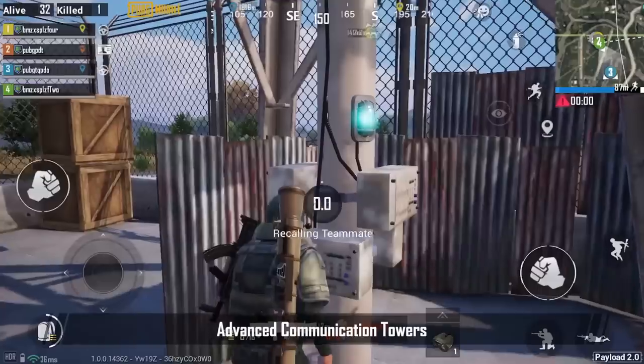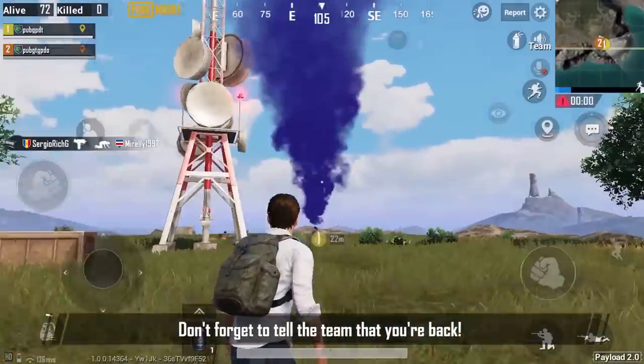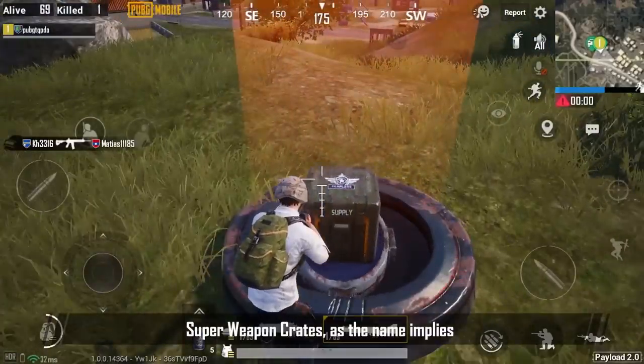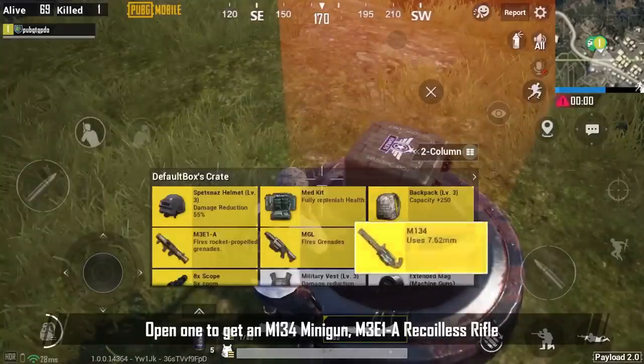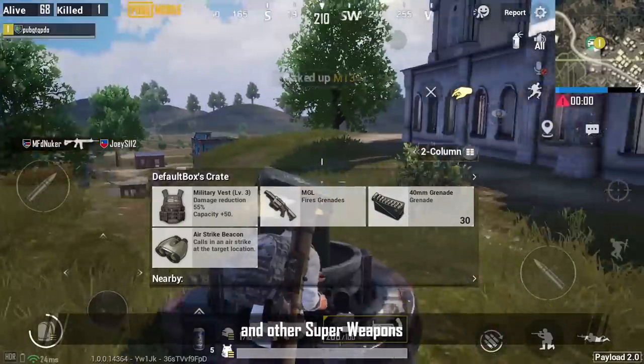Advanced communication towers can quickly recall teammates that have been eliminated. Don't forget to tell the team that you're back. Superweapon crates, as the name implies, contain all the best weapons. Open one to get an M134 minigun, M3E1A recoilless rifle, and other superweapons.